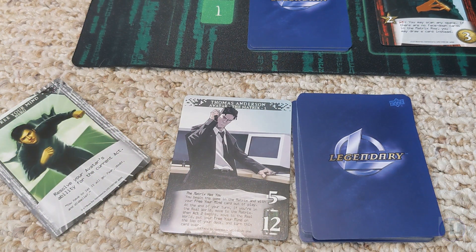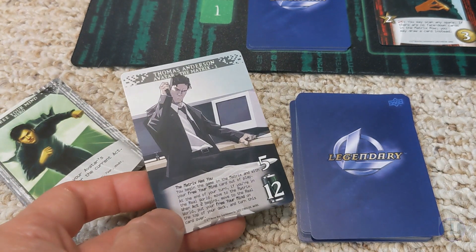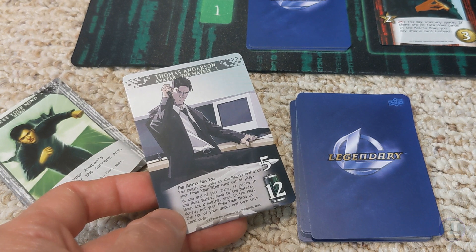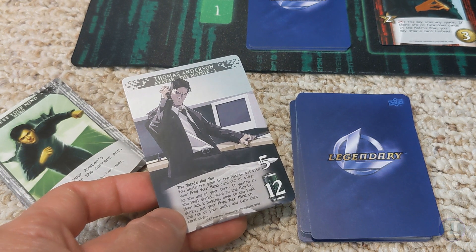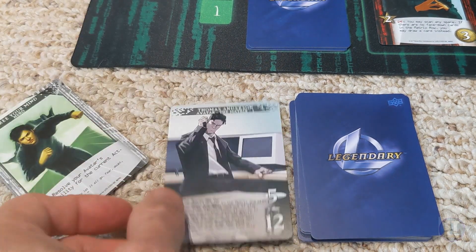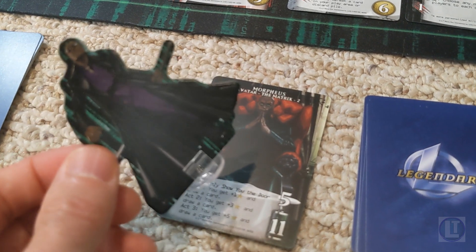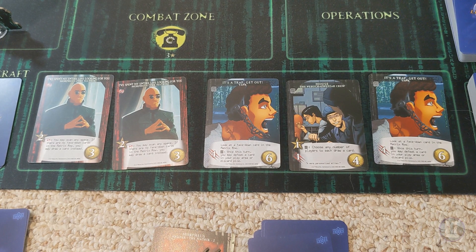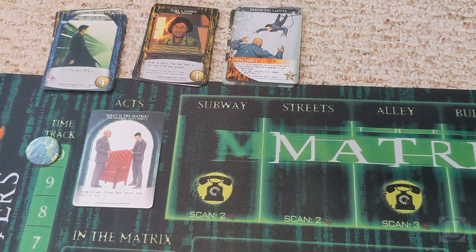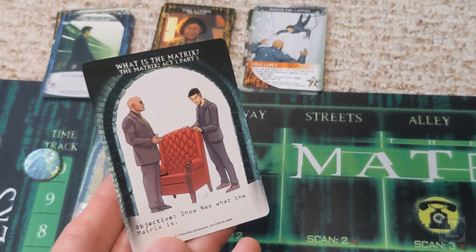I am using the introductory scenario for Neo. Thomas Anderson has to return to the Matrix at the end of the turn if we're not already there. As soon as Act 2 begins we get the opportunity to become Neo and start fighting for real. I'm also playing with Morpheus — it's a two-player game I'm representing here. Here's a quick look at the cards in the dock; these are ones I can buy with recruit points. Over here we have the extra cards as well as the Act, the first Act being that we need to show Neo what the Matrix is.